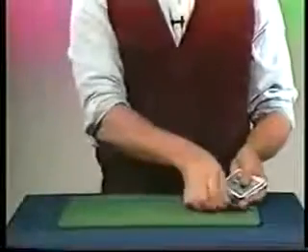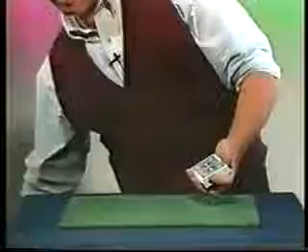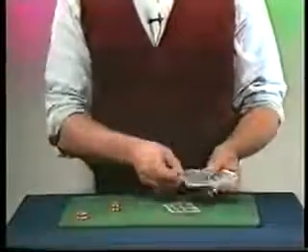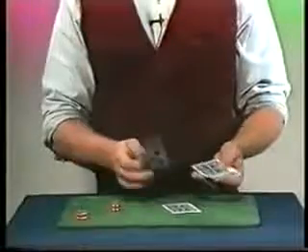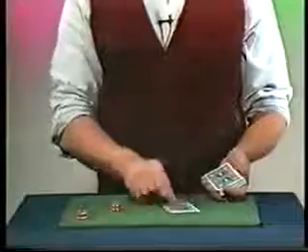Maybe you thought I got lucky with that, so let's take the Seven of Clubs and lose it back into the deck again. This time, we'll take some dice, give them a roll. You can roll them if you like. Three — we'll deal down one, two. Third card, there's your card again, the Seven of Clubs. Of course, it wasn't here at four and it wasn't here at two, but it was here at three, thanks to the dice.